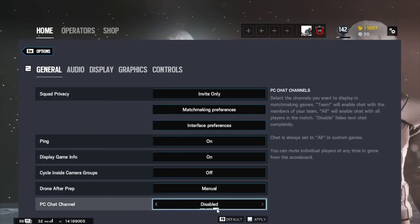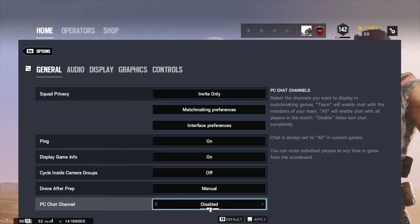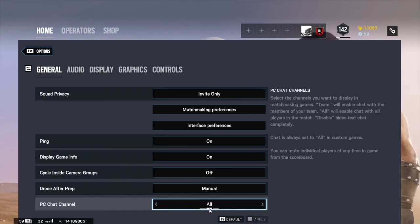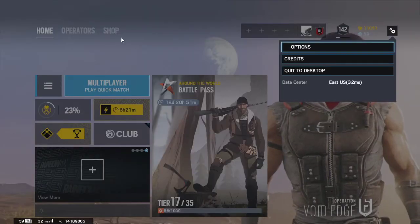PC chat is disabled or set to team chat only by default. You can set it to all chat or disable it altogether. I have it on all chat.